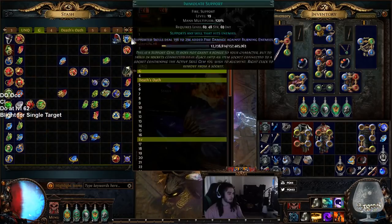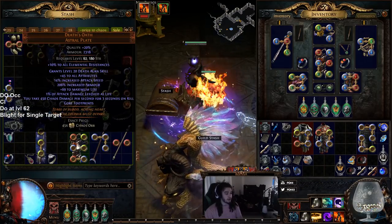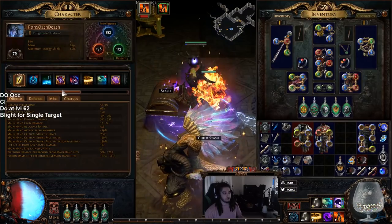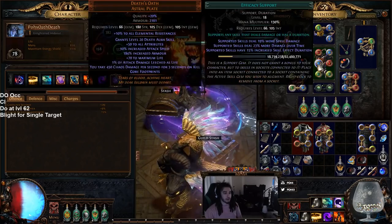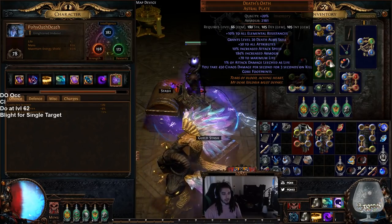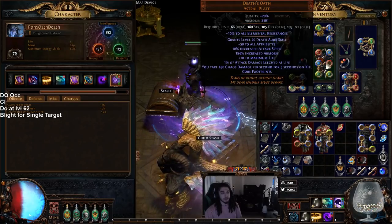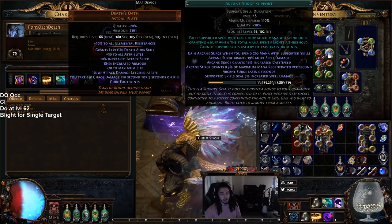I actually made another one — I put it in the sale tab. The reason you want those colors is because you can run Arcane Surge, which is mandatory — without it you can't actually get the tags for your skills. You'd want Arcane Surge and Efficacy as your blues. For the other sockets: Void Manipulation, Swift Affliction. Ideally one socket becomes a blue so you can run Increased AoE or Concentrated Effect — ideally Concentrated Effect depending on what you want. There isn't really a single red gem that works here unless you have Item Quantity.